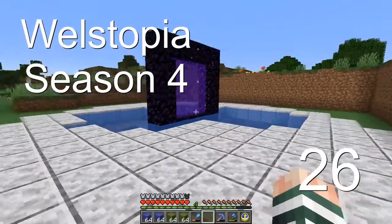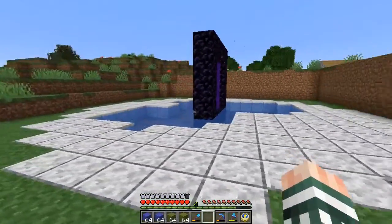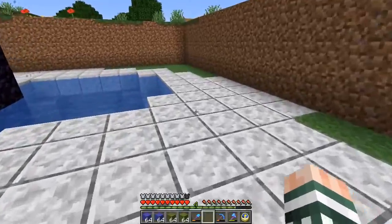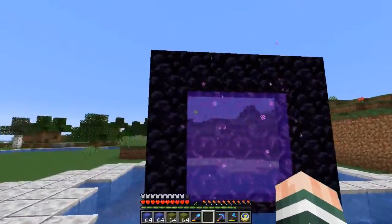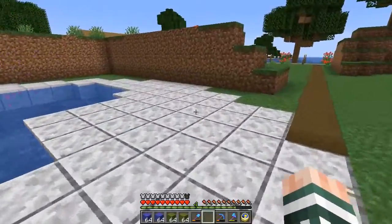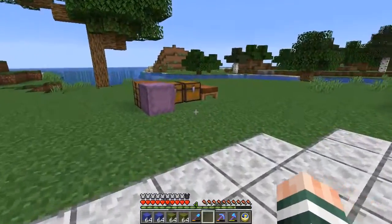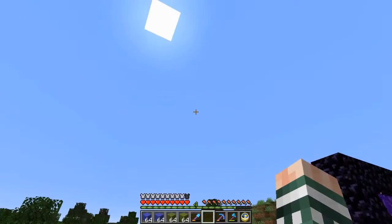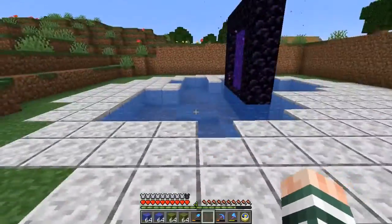Welcome back everyone to Wellstopia. We are back here at the nether portal where we are going to be continuing to build our shrine. Last time we built the floor and redid the nether portal, got everything into it and have a nice circle all the way around. Now we need to turn this circle into a cylinder and on top of the cylinder we will have our dome — that's what we will have for our shrine.